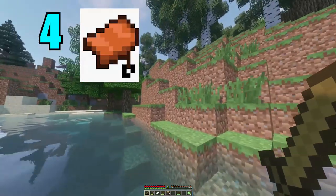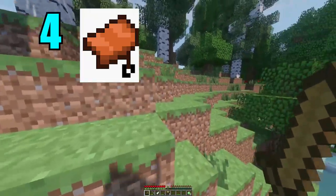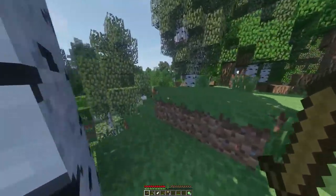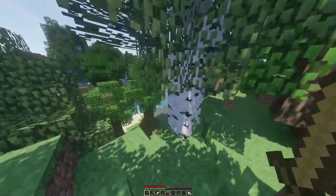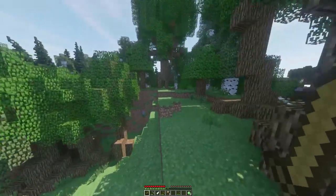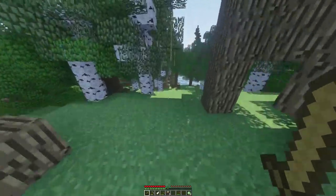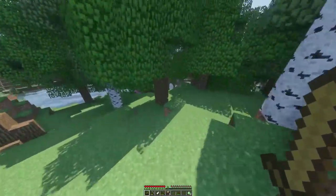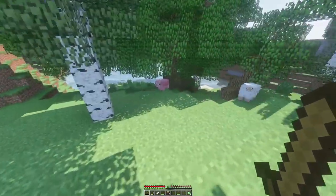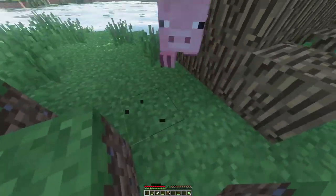Coming in at number 4 is the saddle. This is one of the weirdest items in the game because you'd figure it would be craftable just by using leather or something, but you actually cannot make it yourself. It needs to be found in chests, or oddly enough you can even fish one out of water — but with less than a 1% chance to pull it out. It can also be traded for with villagers, which is probably a more reliable route. It's just strange because it's such a simple concept, yet it needs to be found somewhere.